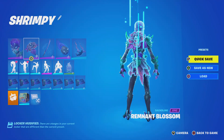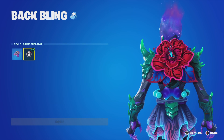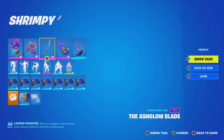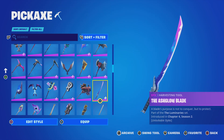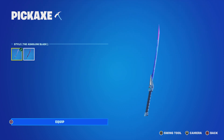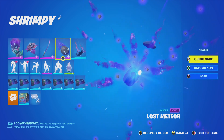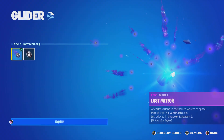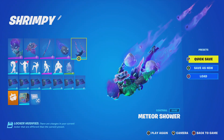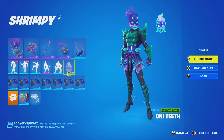We have the Remnant Blossom back bling — can you guess where the style that matches the battle pass is? Yeah, it's in the bonus rewards. The Ash Glow Blade has an edit style. The Lost Meteor also has a bonus rewards contrail — this will go good with like astronaut skins — and an animated emoticon.